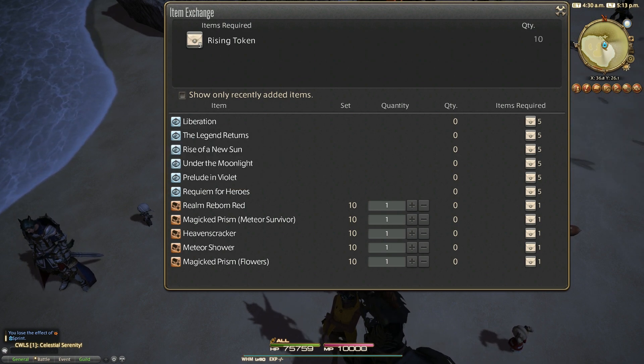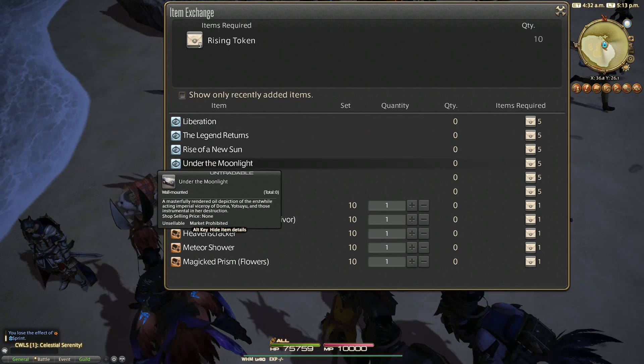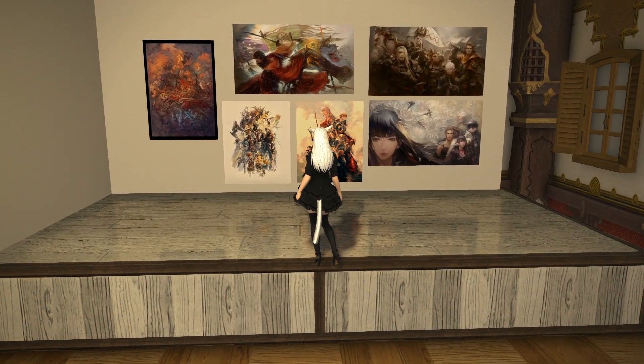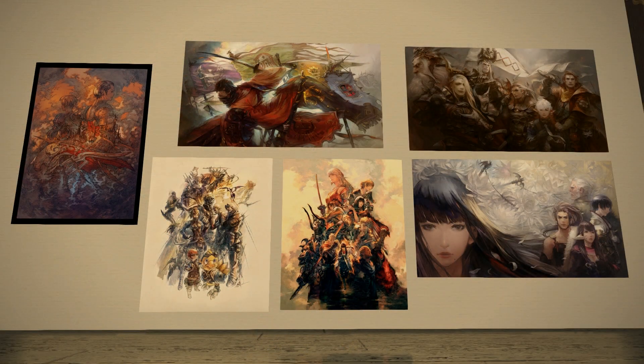This vendor will allow you to get a number of items, including the Stormblood-related patch artwork. This is six pieces of unique artwork incorporated into the game as housing items and posters for your wall. These are very cool, and each poster will cost you five rising tokens each, so just by doing the repeatable quest once you can pick up two posters if you'd like. Here they all are on my wall in my private room, which I think you'll agree look really great together. It's definitely one part of the patch cycle I always hope gets more love, and the artwork they use to promote each one on the lodestone is just frankly amazing. It's great to finally have all of these as collectibles to remember Stormblood by.